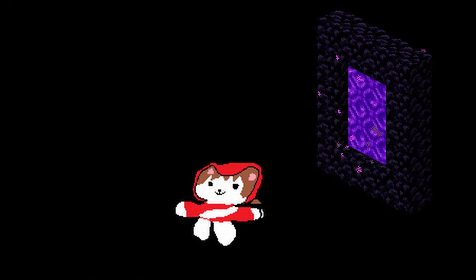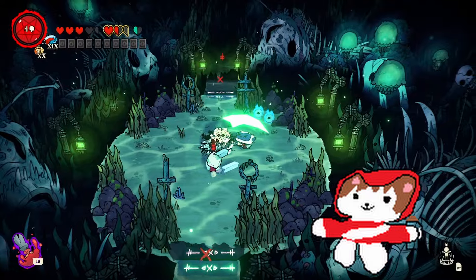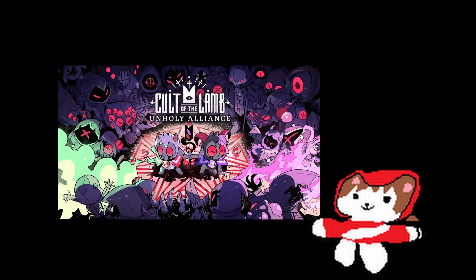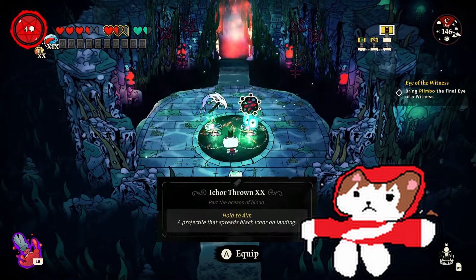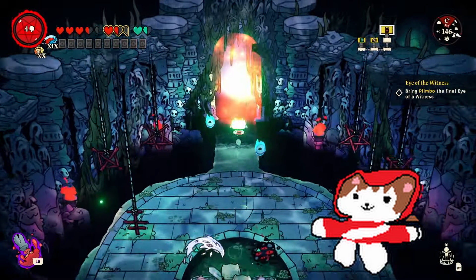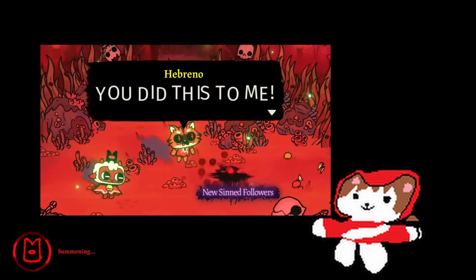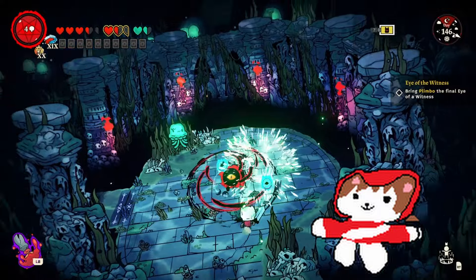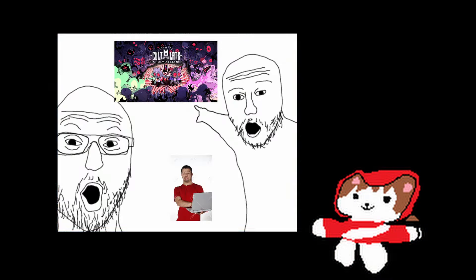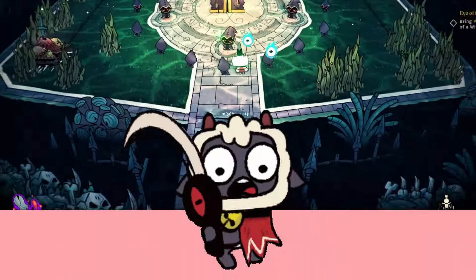Welcome back to the cult, I'm Saucepray. Recently, Cult of the Lamb revealed Unholy Alliance — local co-op is coming to the game, although that doesn't mean you can co-op online. Sorry, long distance folks. In previous trailers they tend to list out new things coming to the game, but this time they didn't do that. They showed us some new things in the trailers, and I wanted to share them and see what's in the trailer that they didn't point out to us. Without any further ado, let's go ahead and see what we can spot.